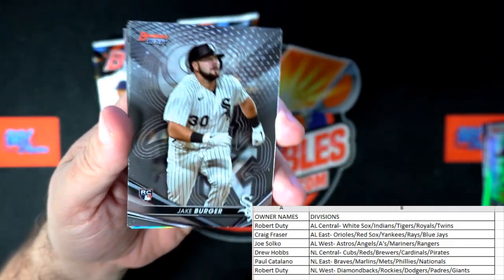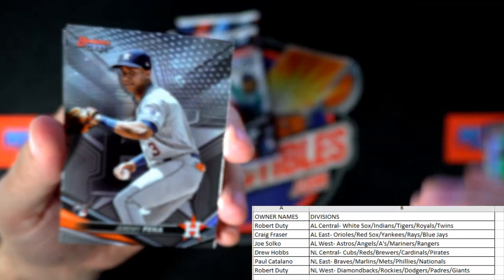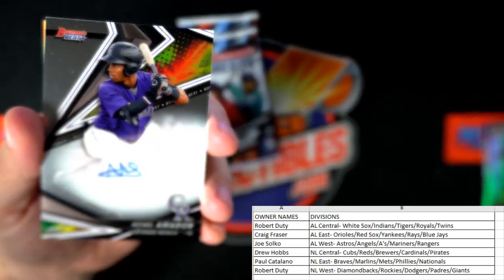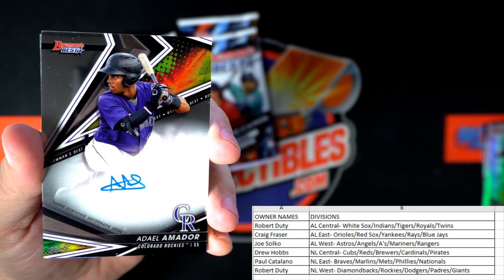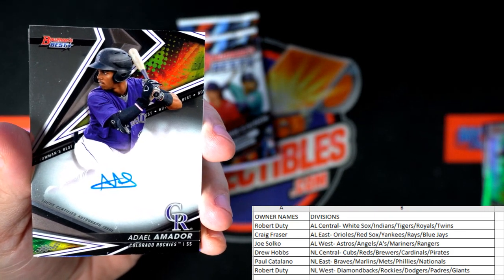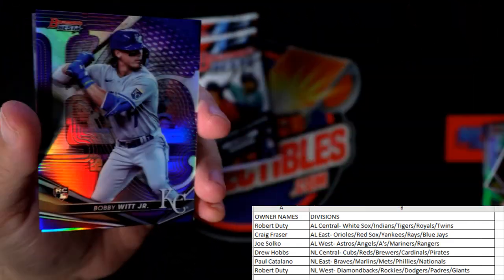Jackson Holiday, Bobby Witt Jr. — now we need to see Wander Franco come out of here. Jake Berger, Jeremy Pena, and we got a Dale Amador for the Rockies — that's National League West, Colorado Rockies. Robert D., coming out to you. Good one.